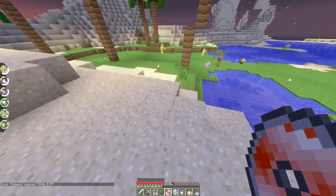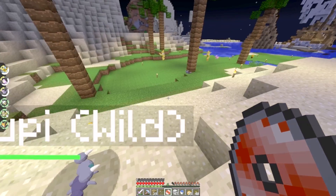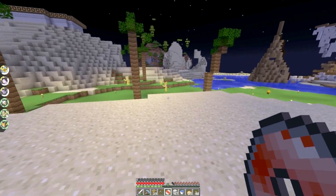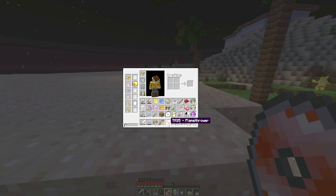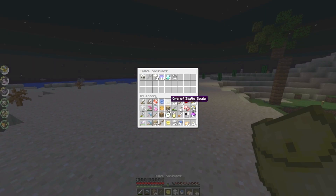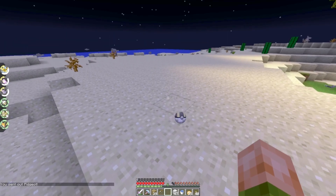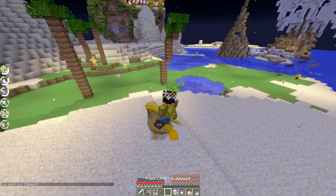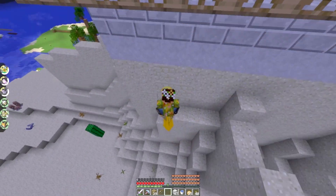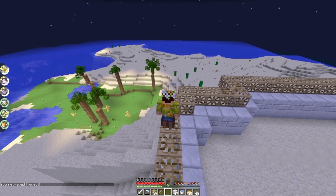It failed — the second one despawned right after I got the first one. That's what always happens — it's like the game knows. Earlier while flying around I saw two Girafarig bosses spawned right next to each other and managed to kill both and get drops from both, though I didn't do it on camera to avoid wasting time. So much for the Drowzee boss.